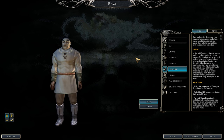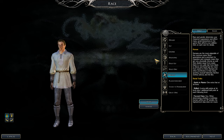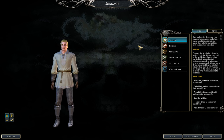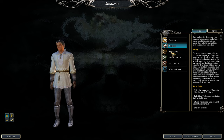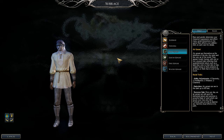Half-Orcs have good Strength but minus-two Intelligence and minus-two Charisma — you'll need to compensate on Intelligence. Humans are perfect for this build: no stat penalties, one extra feat, and extra skills. Tieflings are also great — the stats are really good even though you miss the extra feat.